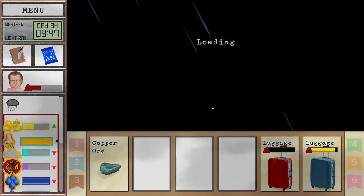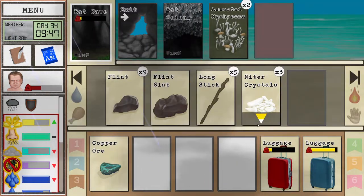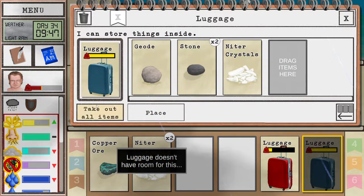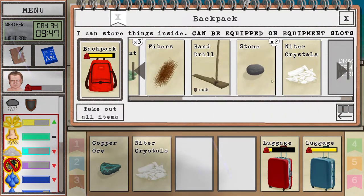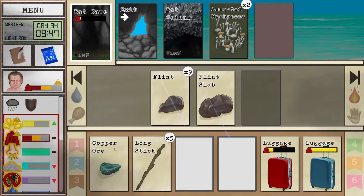Let's see what we have inside — some more guano, that's kind of useful. Neater crystals are also pretty nice, let's grab those. Oh, we forgot to drop off stones though.